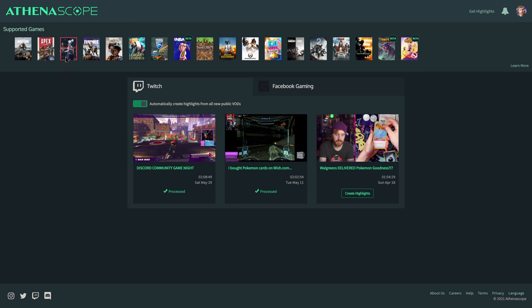Supported games include Warzone, Apex, Valorant, Fortnite, Cold War, League of Legends, Rocket League, the new NBA 2K game, Minecraft, PUBG, Overwatch, Fall Guys, Siege, Destiny 2, Rogue Company, Counter-Strike, Smite, and they just added Knockout City. Unfortunately, I believe they just added Knockout City after our Discord community game night, so it has already processed this VOD and we cannot reprocess it without submitting a support ticket, which I'm going to do after this video. But having Knockout City is pretty clutch — it's a fun game.